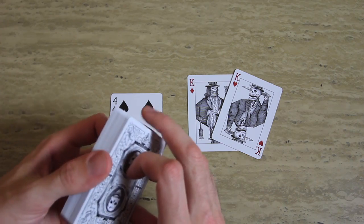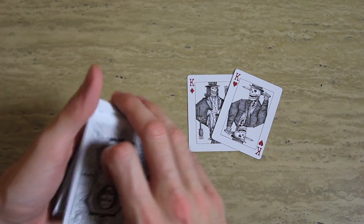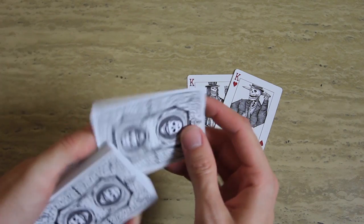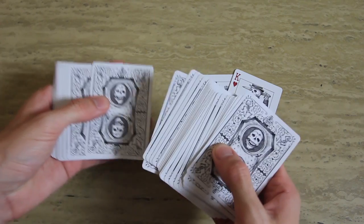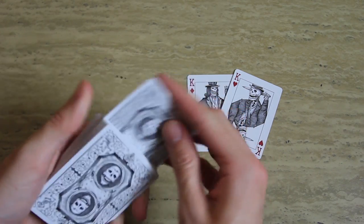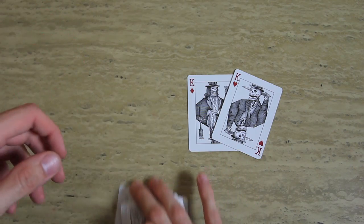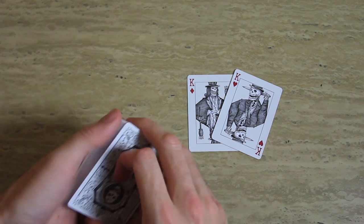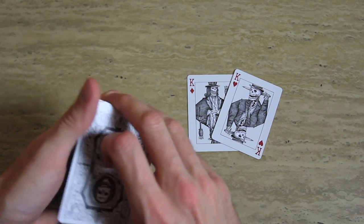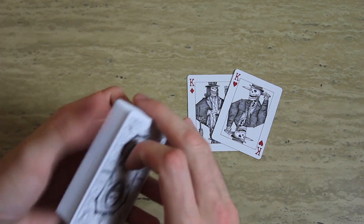When I do this I like to sell the whole 'I can calculate exactly where your card is.' The best way to pull that off is to utilize the pass, because it allows you to put the card in the deck, immediately square it up, and get it to the top without them catching it. If you're uncomfortable with that, you can use any variation — square up on the table, table pass, anything to control their selected card to the top. They put it in the middle, you catch a break, do your cuts, get it to the top. I highly recommend the pass because instantaneously you can say: 'Just from calculating, I can already tell your card is 23 cards down from the top' — and in that moment you've already gotten it to the top.